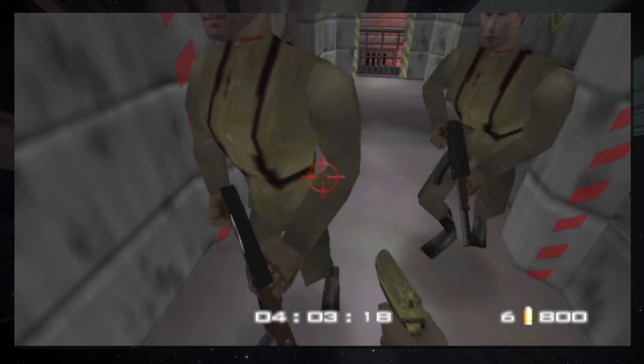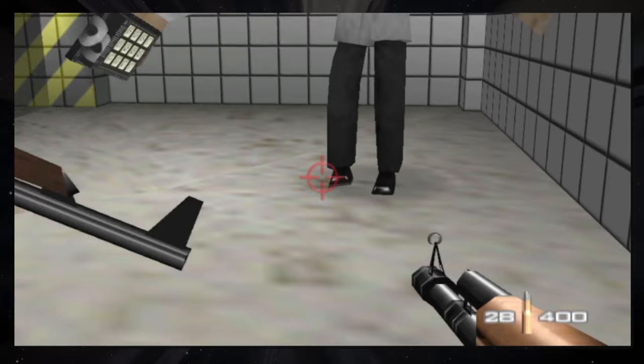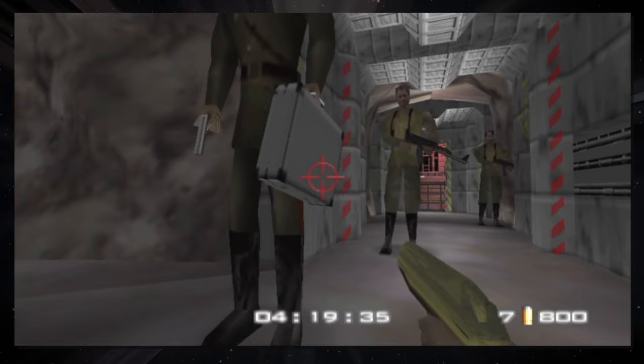This is extremely strange, and nearly no other object held by any NPC in the game acts this way. If you shoot at the KF-7s other guards are holding, they'll react and recoil as they should when they get hit. Even Dr. Doak's door decoder works this way — it's near universal guard behaviour. However, Oromov's briefcase does not do this.